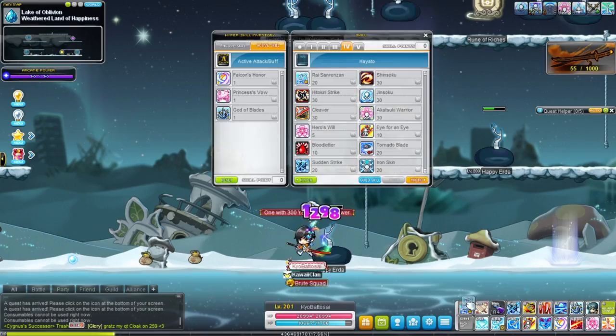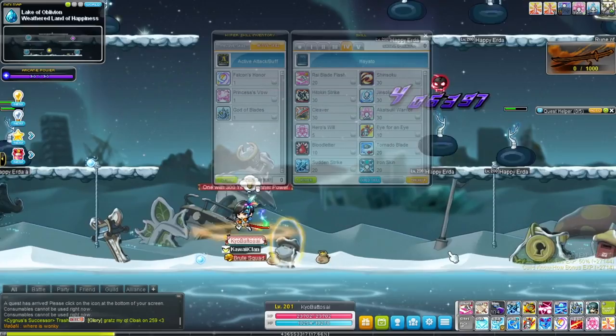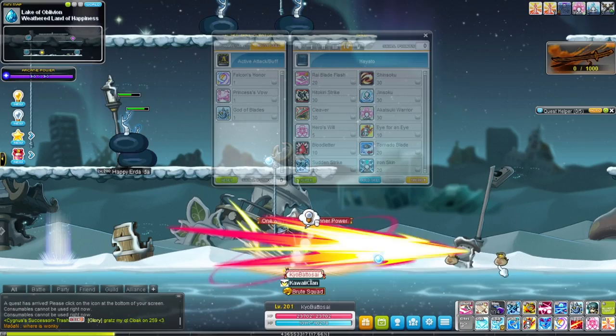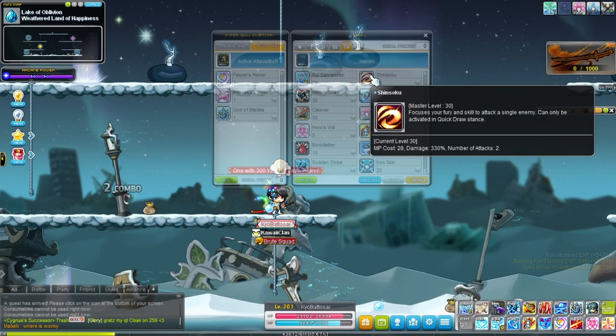Moving on to fourth job. As you can see, the attack range is very long, and your bossing skill is also very long. The range is right here — it's very horizontal, so enemies can actually jump over it very easily, but it is very strong and very fast.